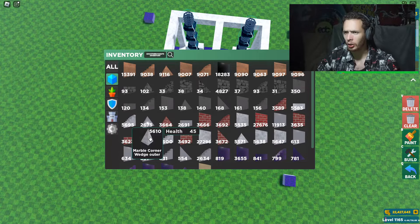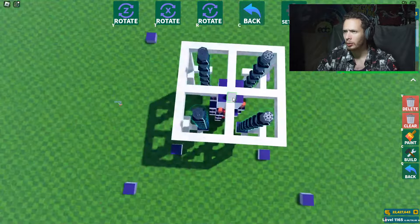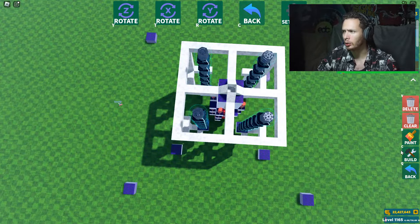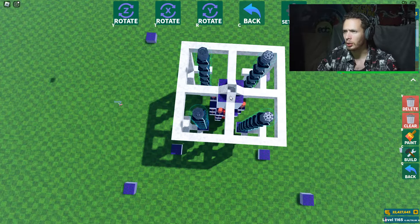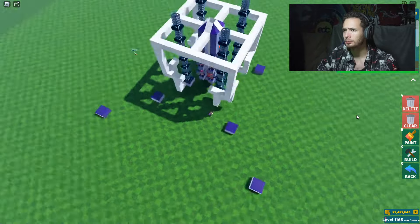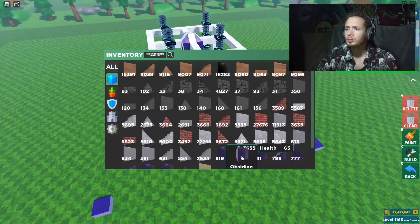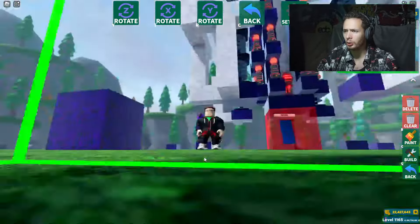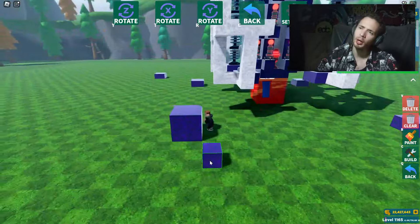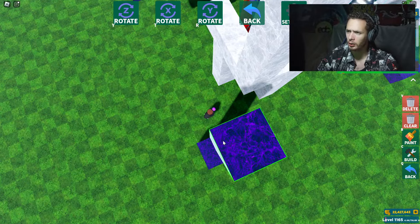We're going to add a little tip to this as well. One, two, three, four — and then we're going to add some obsidian blocks on the tip. One, two, three, and four — perfect. That keeps a nice little design. I'm going to start working on this design over here too. We want to have this about ten blocks high, so that's two, three, four, five, six, seven, eight, nine, ten.